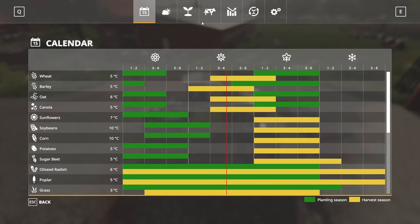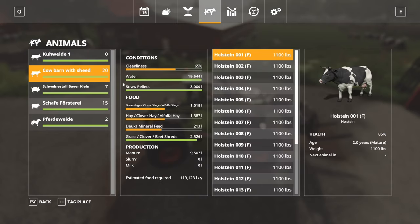We'll take a quick look in the seasons menu because I always play with seasons. So we have a cow barn with 20 cows in it - water and straw as usual, though here I'm using wood chips which I'll show in a separate video. For the four food groups: the first is a silage group - grass, clover or alfalfa silage. The second is a hay group - hay, clover hay or alfalfa hay. We have a specific bar for mineral feed, which I've seen loads of people on various discords wanting to require.